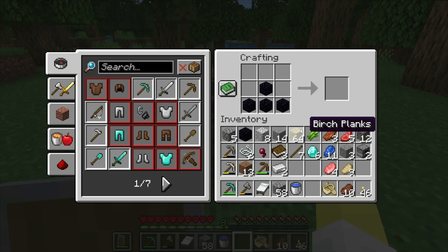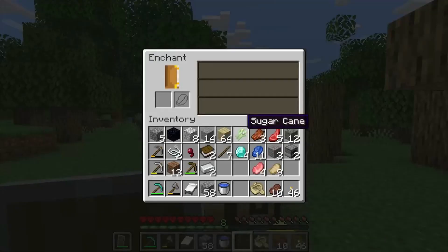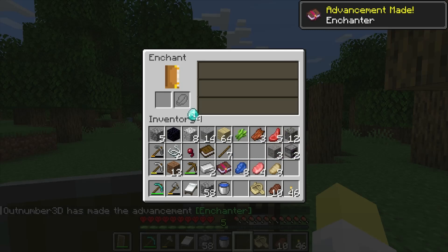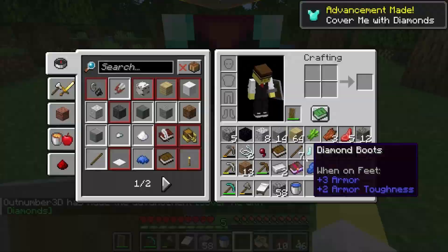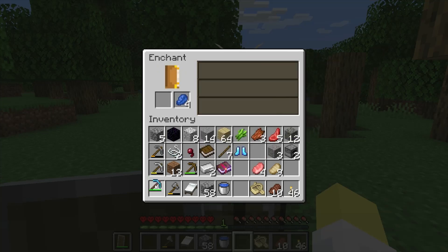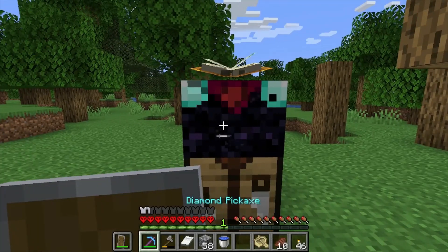That's five obsidian - let's craft the enchanting table: one book, four obsidian, and two diamonds. Now we can enchant a book - that's the end of the challenge. We have enough diamonds left over, so let's make a pair of boots and enchant them with protection. Let's also put efficiency on our pickaxe. Not the most interesting challenge ever but we did get a good time.